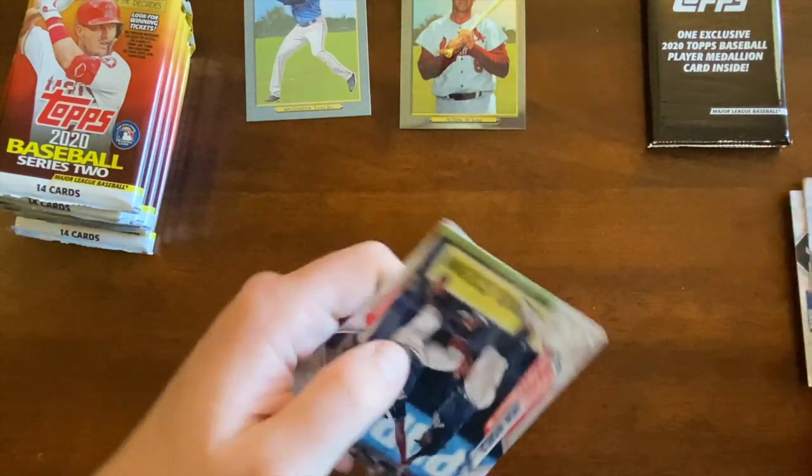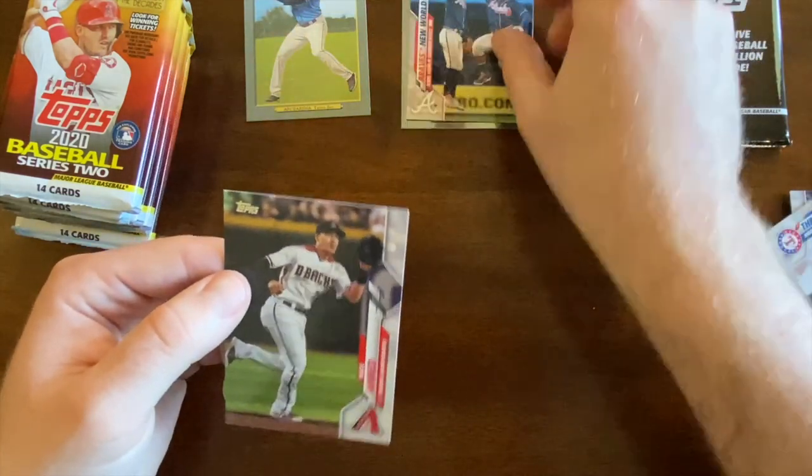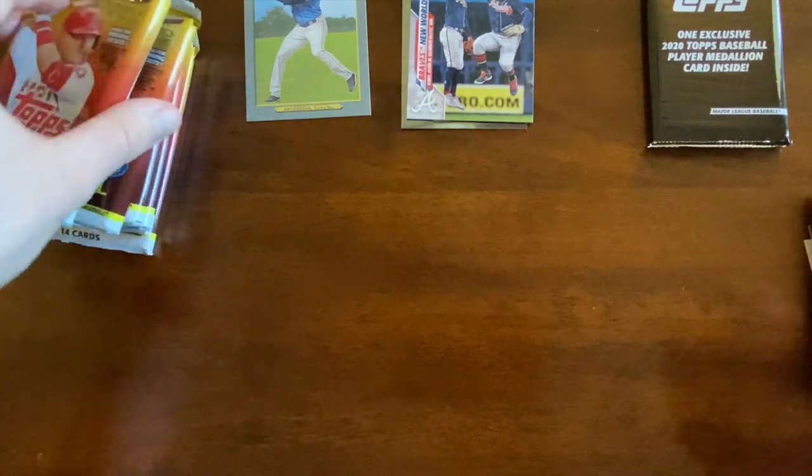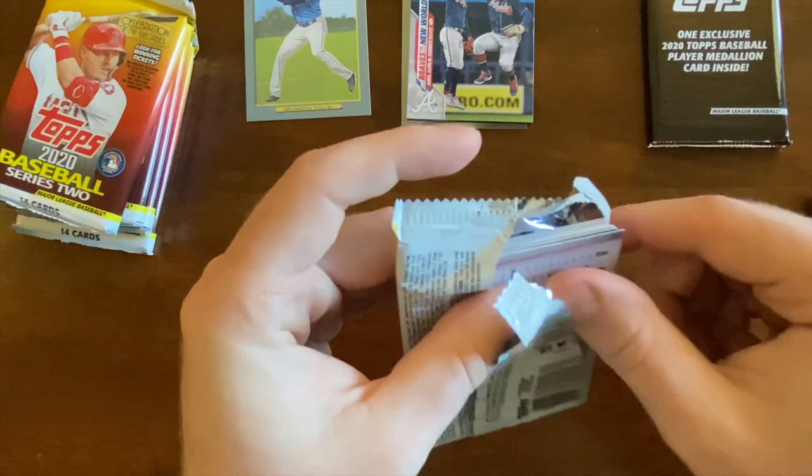Three's Company. Got a Braves, New World, and a Nick Ahmed. Got an unusual card — it's kind of cool. Not a horrible start.